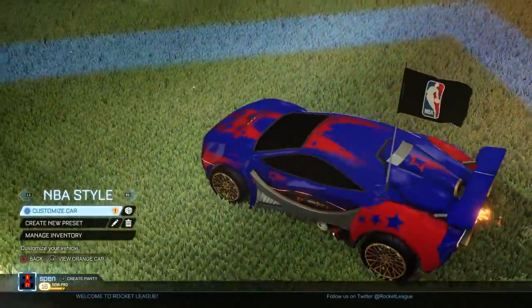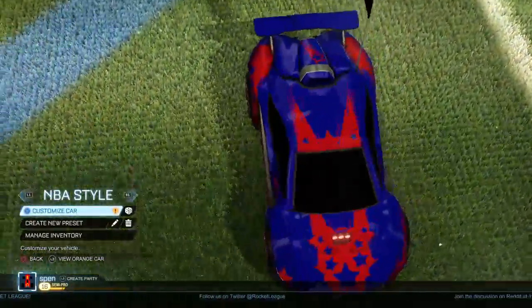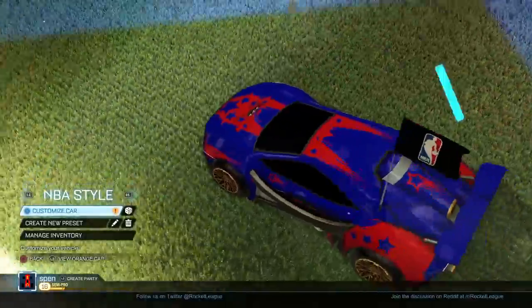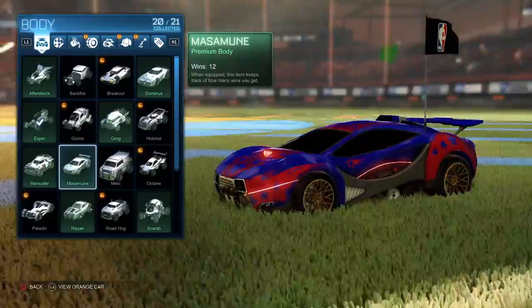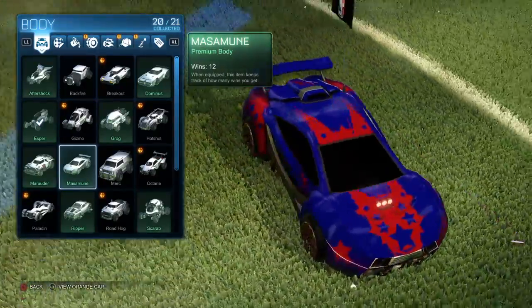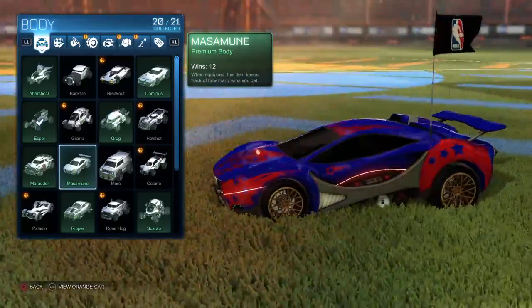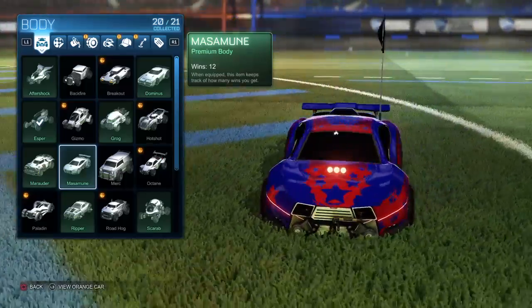This one is really hard to make it look like NBA — you guys got to give me some tips. This car is one of the most basic ones other than Hot Rod. Here is the Musa Moon — I don't know how to pronounce it 100%, but you'd see it right there.